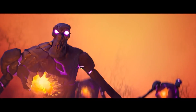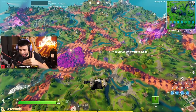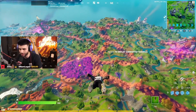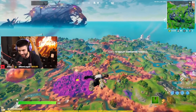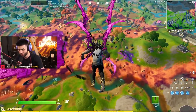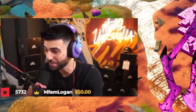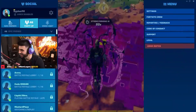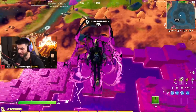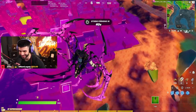Hey, what's up guys, it's Cypher. Fortnite just put out probably one of the biggest updates of the season. Up until now it's like we only had half the content of Season 8, and now we're finally getting the other half. I fully expected when I first got on Season 8 to see something like this in the middle of the map. Cube Town has finally arrived.